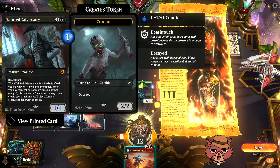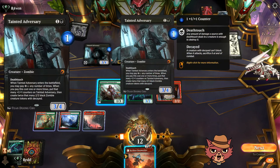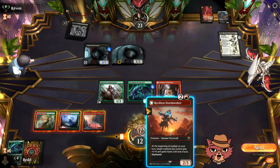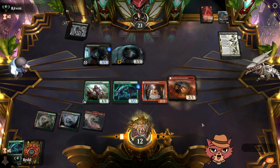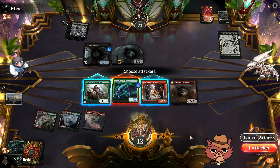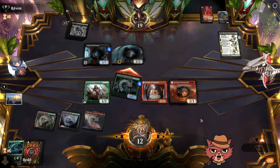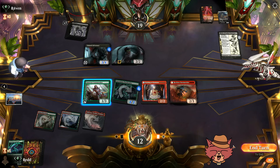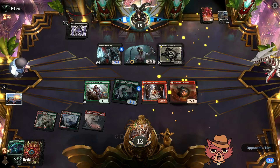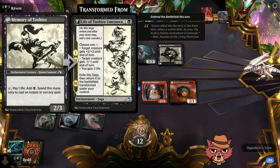Stormseeker. Tainted Adversary — this opponent's deck list is sick, dude. That's a three four right now. How do we get around that? We buff this and see if they trade? They're still at 23, sitting pretty good. I'm going to need to see a little bit more. I really shouldn't have played that second Pack Leader — that was particularly bad, with the minus one, minus one coming from Life of Toshiro regardless.